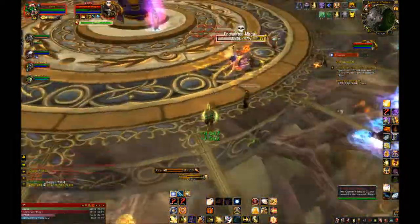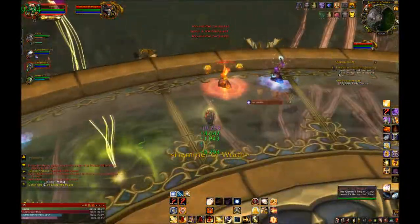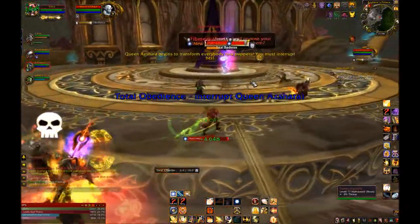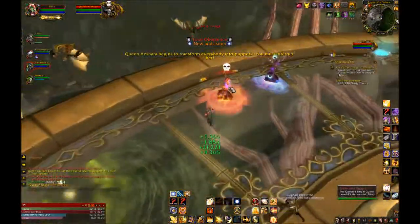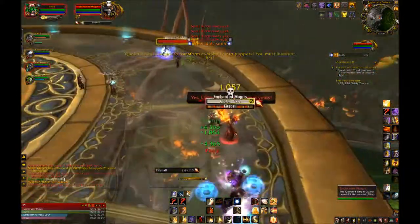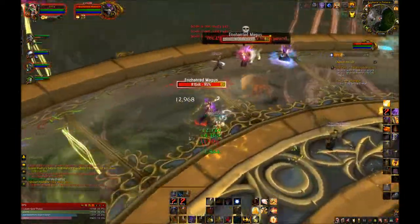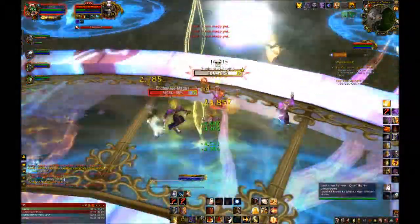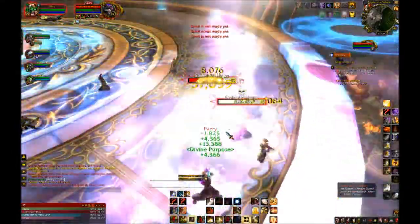In Tier 4, they're all potentially good. Hand of Purity will be nice for any fights with DoTs — that one reduces DoTs by 70% or so. Unbreakable Spirit reduces the cooldown of your defensive abilities. And Clemency could be great for more Hand of Sacrifices or any other Hands. Personally, I like Unbreakable Spirit for the best overall, because I love passives — reduce those cooldowns, great.